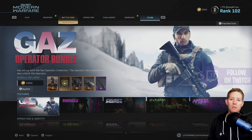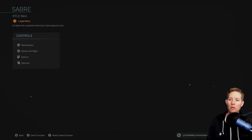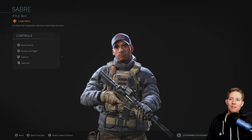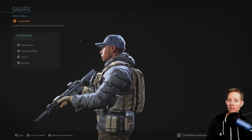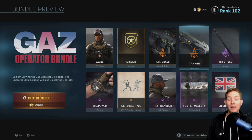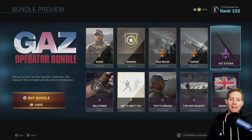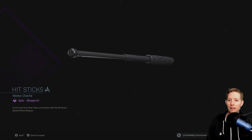All right, let's get into the bundle. This is the Gas Operator Bundle — it is 2400 COD Points. You get the Saber operator with the Kyle skin — insert Kyle jokes down below in the comments. This dude is a British soldier. You also get a new mission assault rifle, a handgun, and the reason I'm making this video is the Hit Sticks — you get a new melee weapon, or melee blueprint I should say.